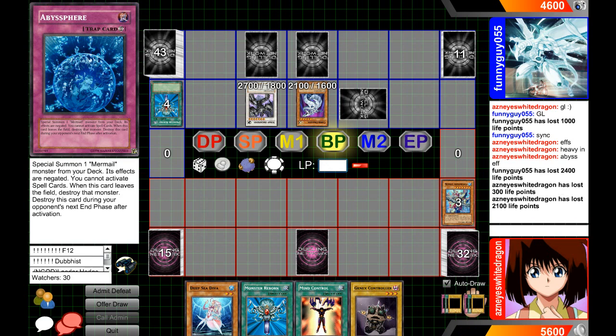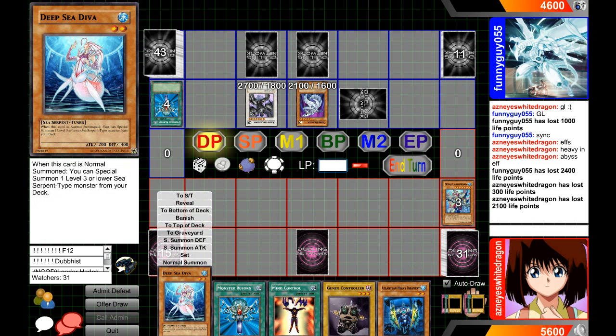What we're going to do is summon Diva — it doesn't matter if we get her effect or not, but she does have to be on the field — and then we're just going to Mind Control this type of dragon.